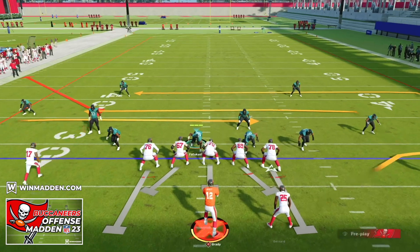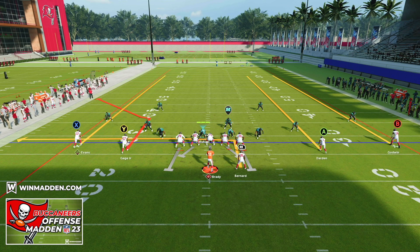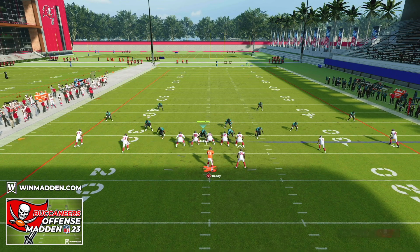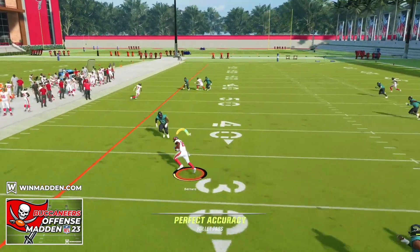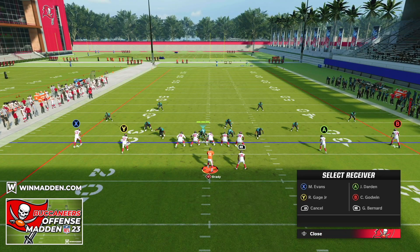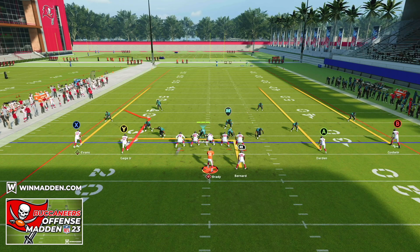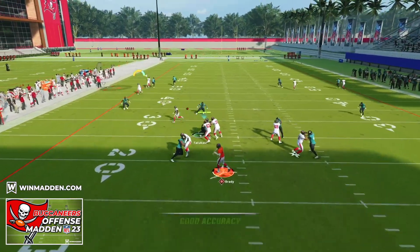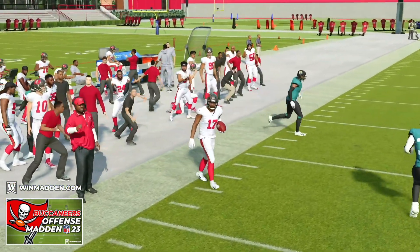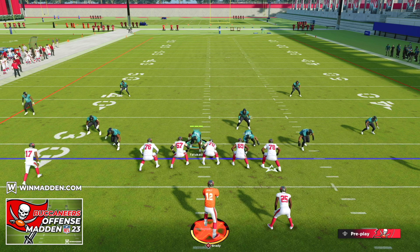We can also run a flood concept against Cover Four — putting the running back on an in route and flooding the left side. We're just reading where the flat zone defends. The X receiver pushes any deep quarter, deep half, or deep third down the field. If they drop deep, we take the check down for big yards. If they have hard flats, we have the Y route to the sideline. A super easy concept that dominates pretty much every zone defense. The flood concept is so good — just make the read on the flat defender.